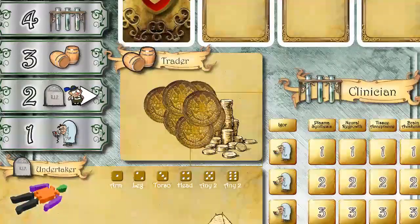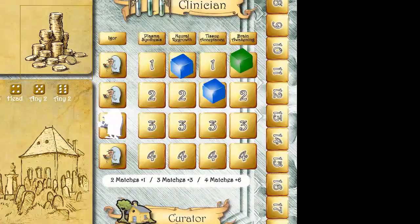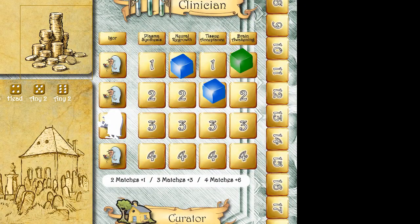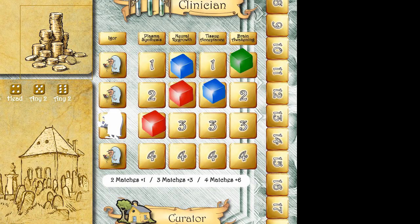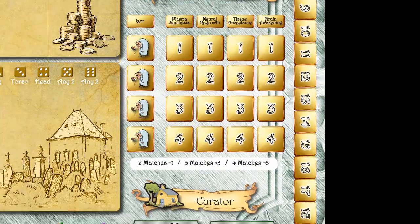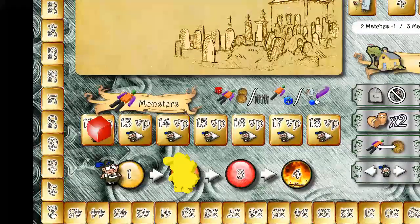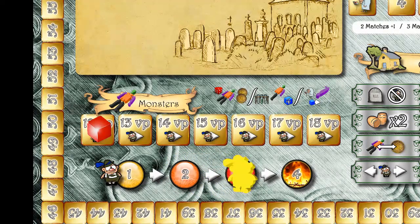Action 3: Visit the trader and gain one coin from the board. Action 4: Visit the lab — do one or both of these actions. Place a cube on one square of the lab area equal to or less than Igor's location. Build a monster if the player has one cube in each vertical column of the lab, then place a cube on the leftmost available space of the monster track. This will also make the villagers angry. Note that the villager token only moves up one space per round no matter how many players anger them.